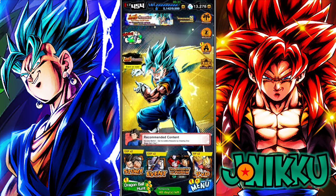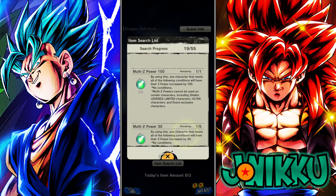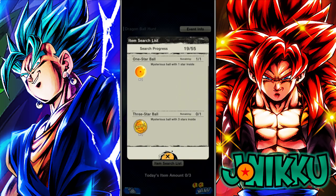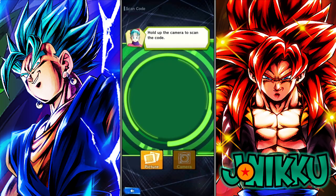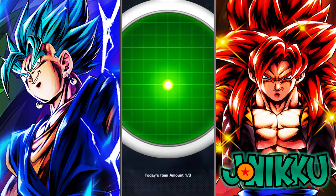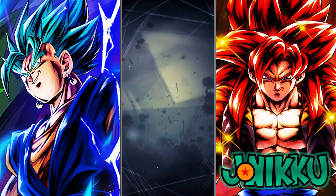All right, so as you can see, I'm on Dragon Ball Legends now. Go to Dragon Ball Hunt. Let me go to my item search list just to show you how much I've done. With this method I've been able to get a lot of items, and I've got almost all the Dragon Balls except for the first one and another — but those are in the missions. I'll go to scan and show you this works. This is on the JGamer website I showed you before — this is the same QR code you saw not too long ago. See, it works. Today's item amount: one out of three.